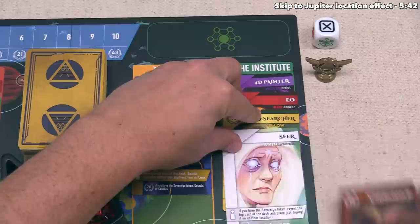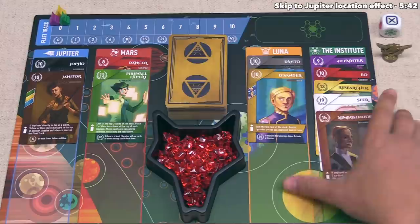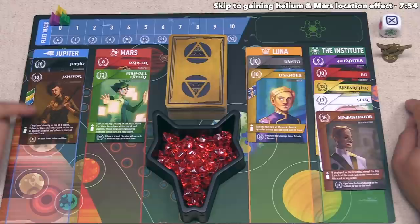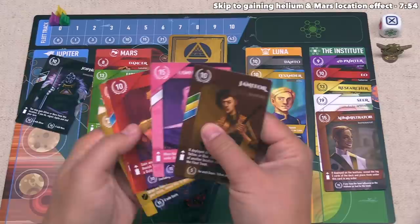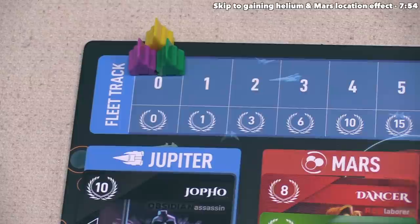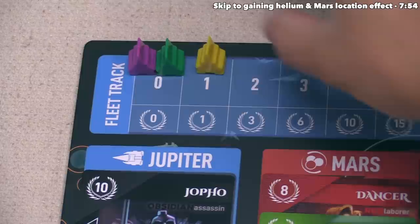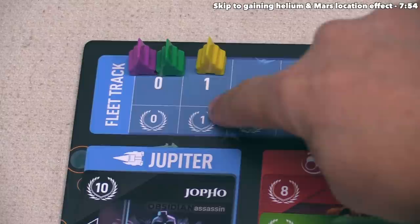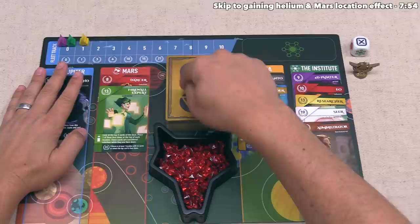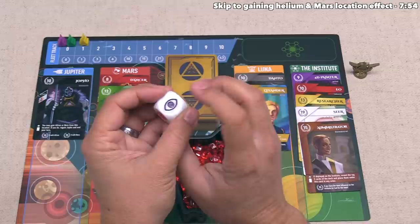After performing that deploy effect, we continue on with our lead action, where we gain a new card. We can either take the top card from one of the locations we did not deploy onto, or take the top card from the deck. We'll take this card over here from Jupiter, which goes into our hand — we again have five cards — and then we perform the effect of the location we just took that card from. The effect for Jupiter is simple: we move our fleet token to the right once on the fleet track. We started at zero and are now at one, and the number underneath it with the laurels is the amount of victory points we will get at the end of the game. If we had instead taken the top card from the deck, we would have rolled the rising die and gained that effect, which I'll describe in more detail later.